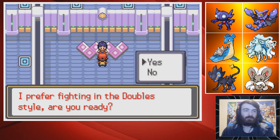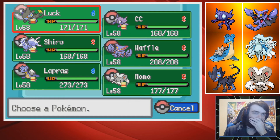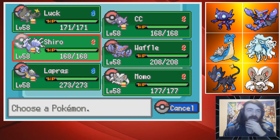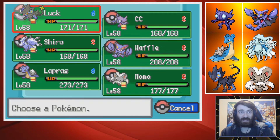Sabrina: 'I prefer fighting in the double style.' Oh — wait, hold on. I don't know what to lead with, actually. If this was single battles, my plan was going to be to Sucker Punch whatever came out first, or just see if Luxray could one-shot the first Pokemon. That was kind of my plan, and honestly that plan might stay — there's going to be two Psychic types coming out, right? One of them has to be weak to Dark, one of them has to be Sucker Punchable.